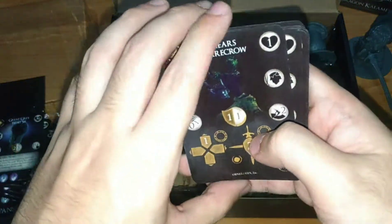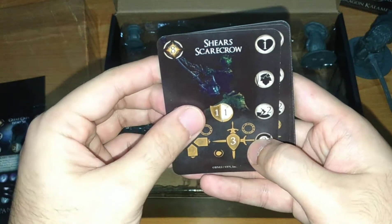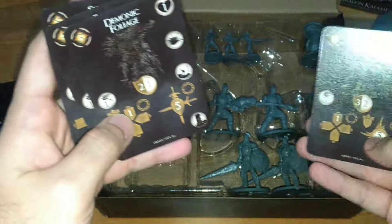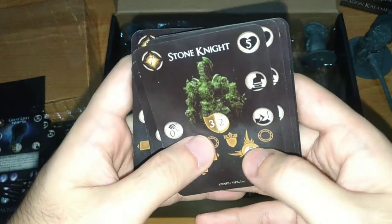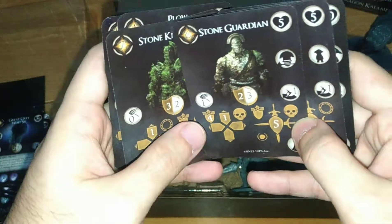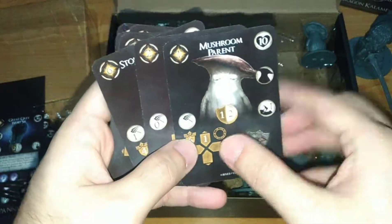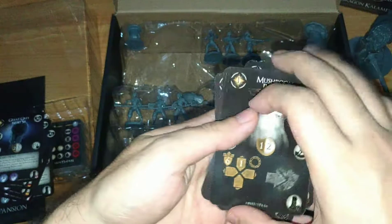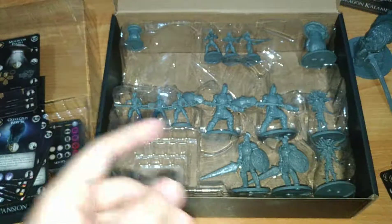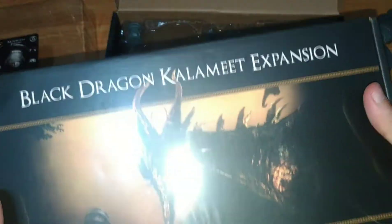Then these are the enemy cards: Shears Scarecrow, Flow Scarecrow — so those are the scarecrow characters — and Demonic Foliage. Then Stone Knight — really nice, that's going to be a challenge to paint; I haven't painted a stone creature before. And Mushroom Child and Mushroom Father — I love those, one of my favorites. That's everything inside the Darkroot expansion. Now let's go ahead and open the Black Dragon Calamite.